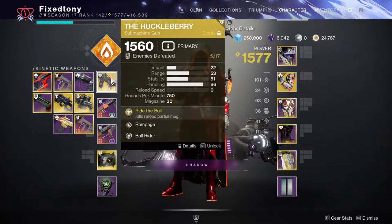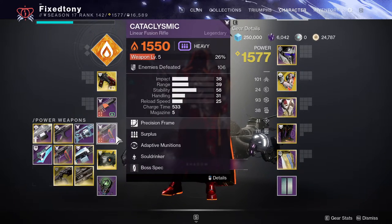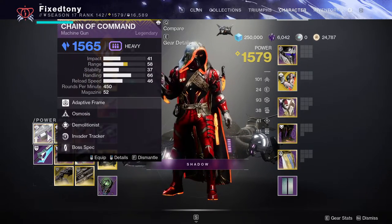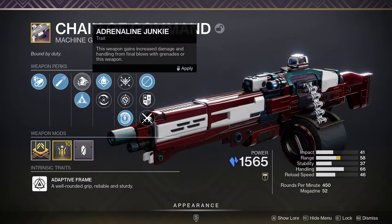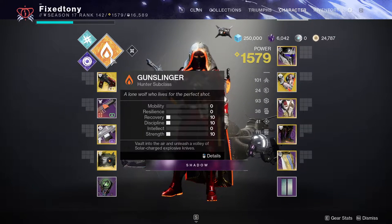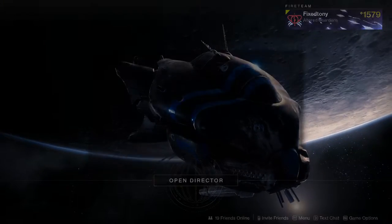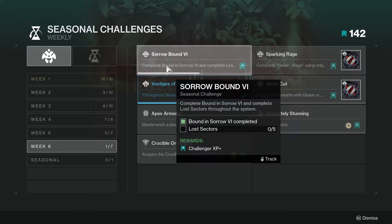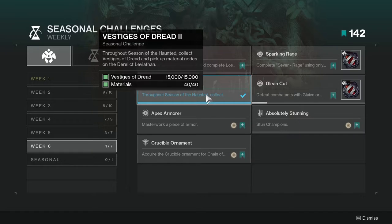For example, I'd use Huckleberry as my kinetic, Forbearance as my arc weapon, and Typhon or Chain of Command for stasis. Make sure you do not have the Osmosis perk active — go with Adrenaline Junkie instead so your weapon doesn't switch element. This is a finicky challenge so better safe than sorry. Also, if the Scythe appears, do not pick it up as it counts against you.